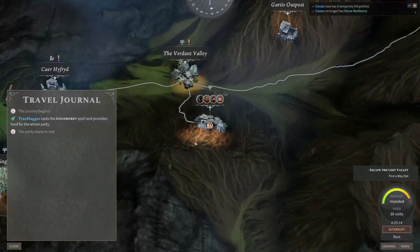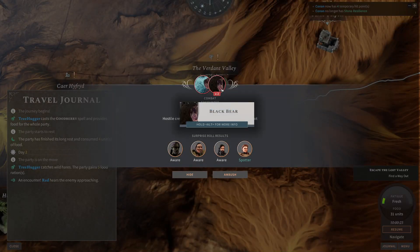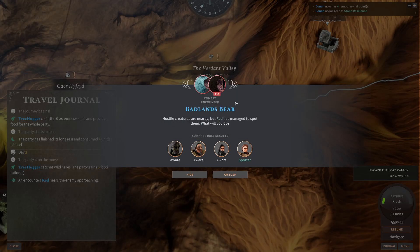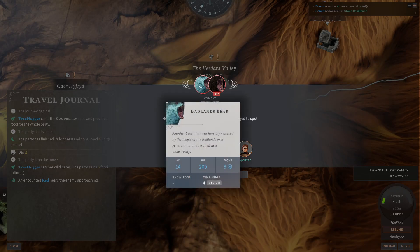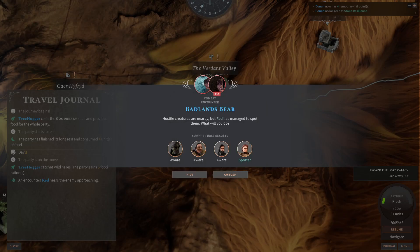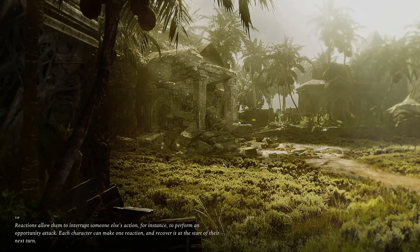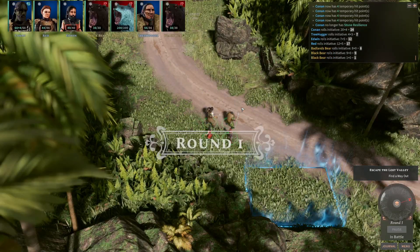Oh, these are the bears that we were actually tasked to get, but this is just like a random encounter. How hard are you? Medium challenge. Very odd. I think I can take this. We have the advantage of surprise. Two of them are weak and the other one is powerful, but he's just a bear. I might regret saying this.